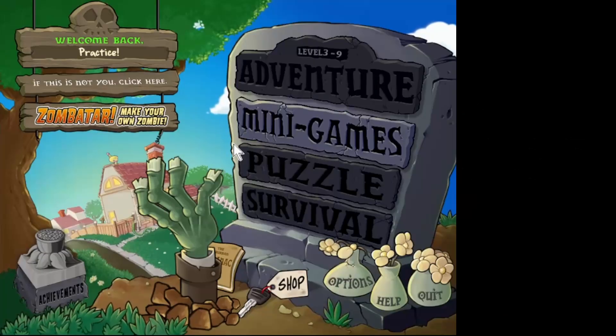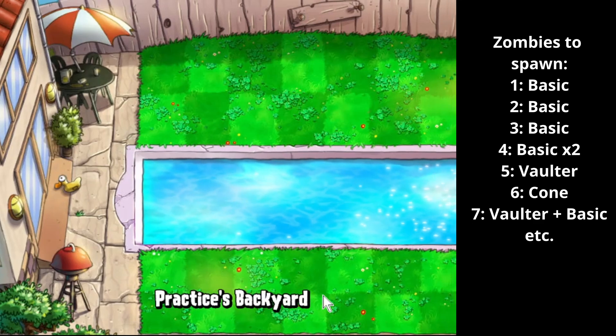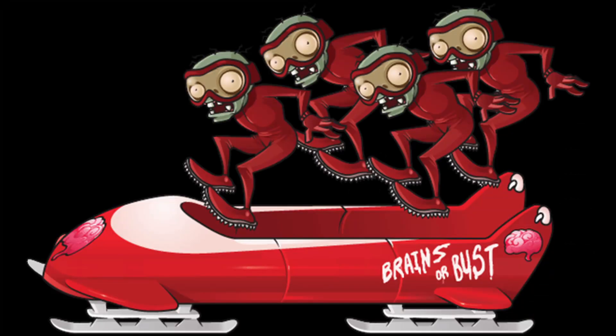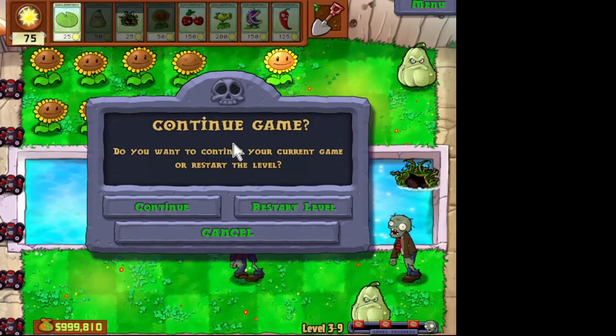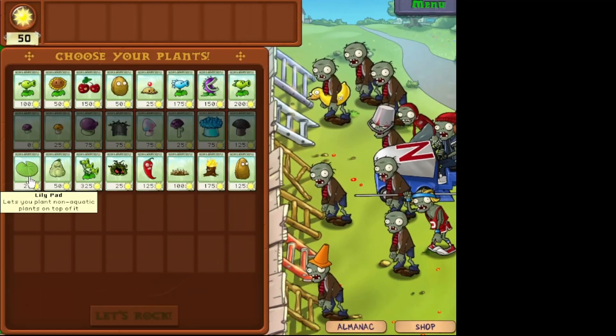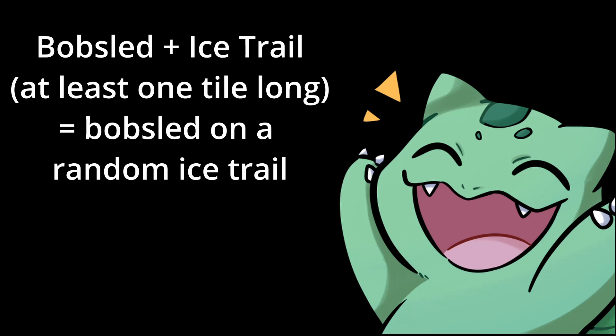Another thing you need to understand is that what zombies spawn is decided before the level starts. This is how preview strats work. The preview on the right side of the screen gives a rough indication of the ratio of zombie types in a level. However, there's one quirk that needs to be accounted for: the bobsled team cannot spawn without a sufficiently long enough ice trail, and so whether they are allowed to spawn or not depends on how the player plays the level. But if zombie spawns are decided at the start of the level, how does this work? If a wave has a bobsled and there's an ice trail of sufficient length on the screen, the game will spawn a bobsled.